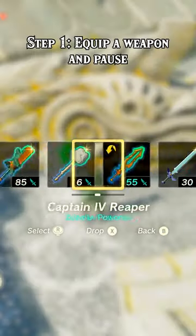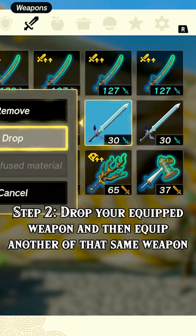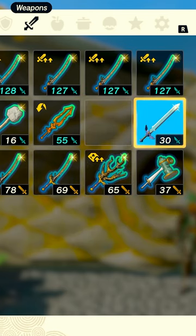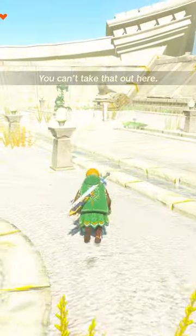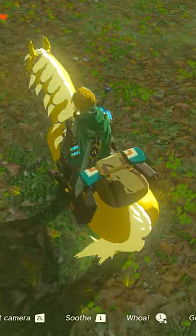Here's how you do it. Step 1: Equip a weapon and pause. Step 2: Drop your equipped weapon, and then equip another of that same weapon — it has to be the exact same weapon you had equipped before. At this stage, you can see the offset already happening if you crouch, climb, or ride a horse.